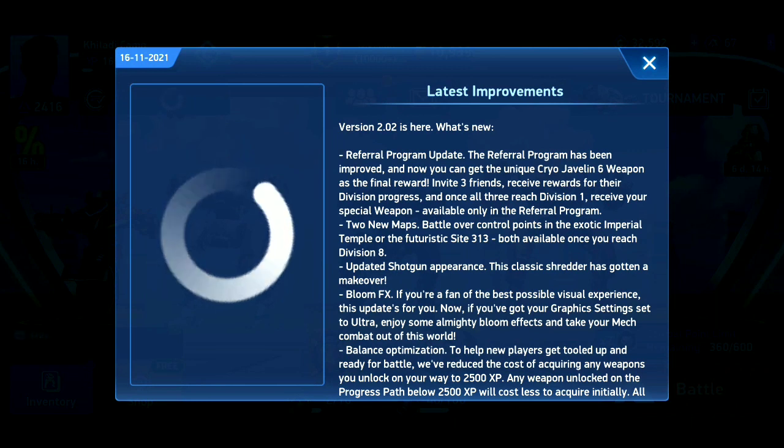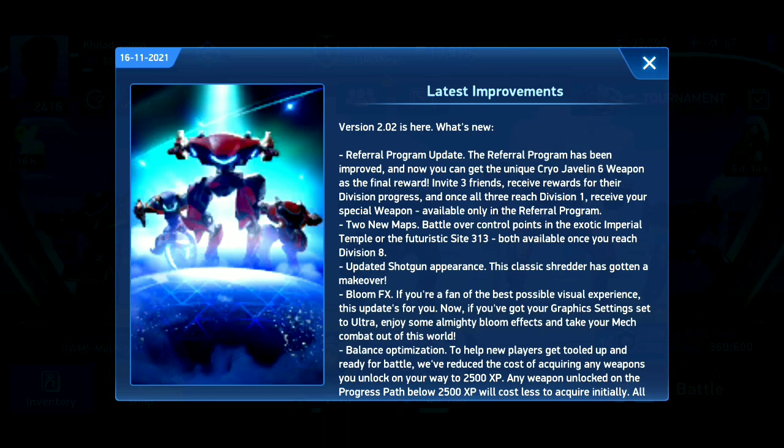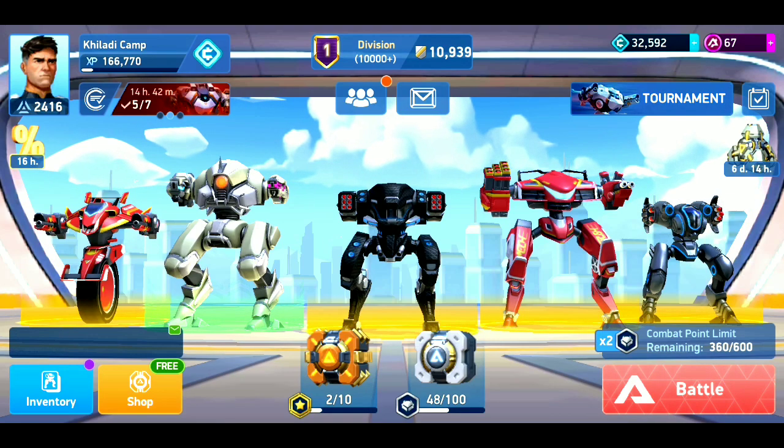The first thing is the new Cryo Javelin Rack 6 has arrived, and you get this weapon through the referral program. The second is two new maps have arrived: Imperial Temple and Site 313. Third, a new shotgun style - a new design of shotgun - has arrived. Fourth, some graphics have changed. And fifth, very importantly, players below 2500 XP can get weapons at a lower price, so this is a big update for beginners.